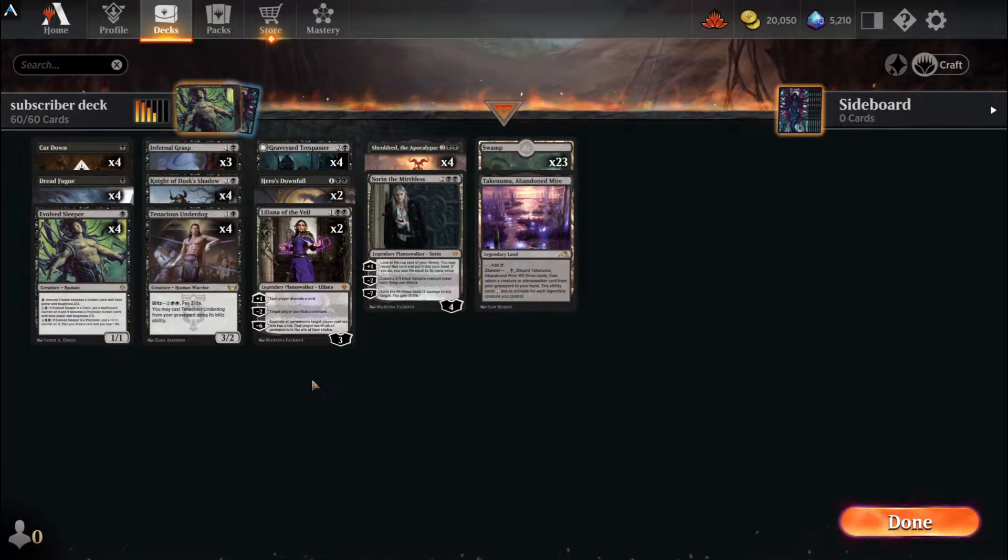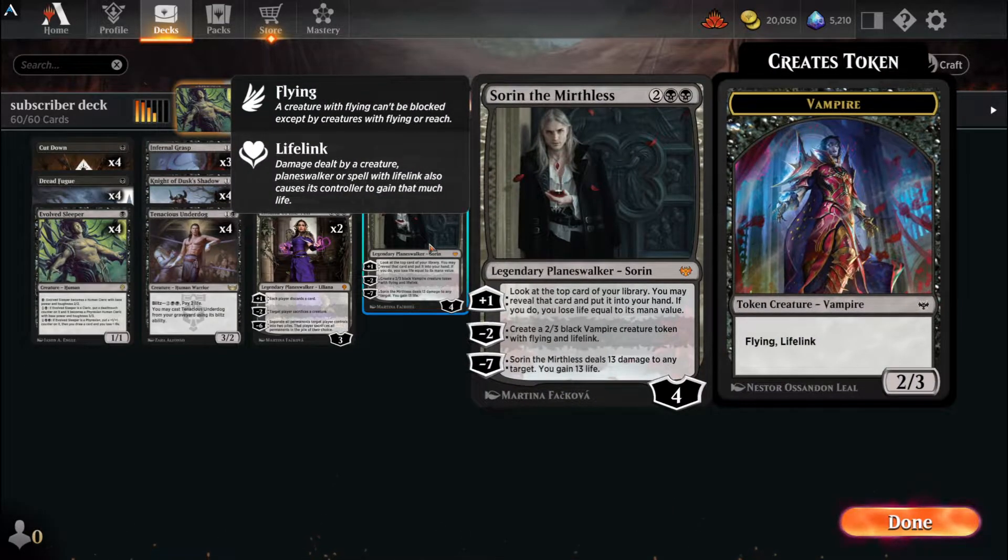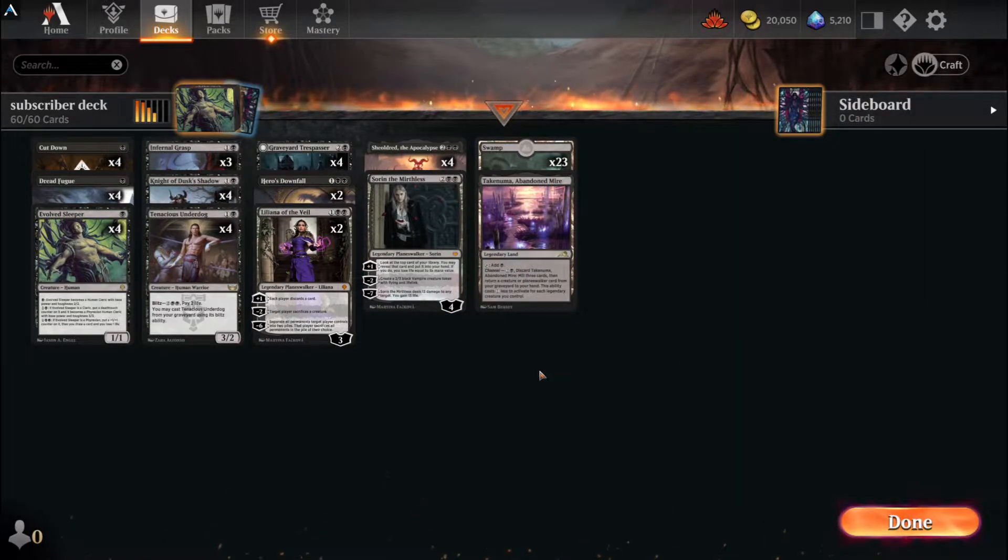Whenever we're looking at black decks, a lot of the times I'm thinking mid-rangey things. But this looks to be a deck that's trying to clear the front of the field and swing with everything you have over and over again. We have a Sorin. We'll talk about what I would do to this deck at the end of it while keeping the basic premise of the deck alive.